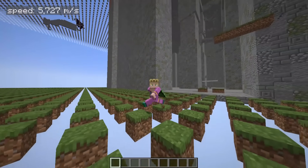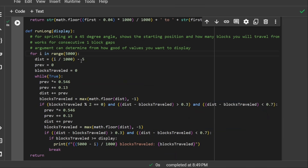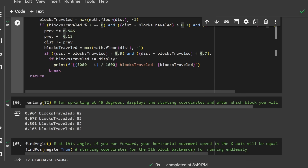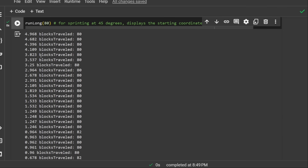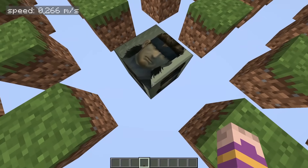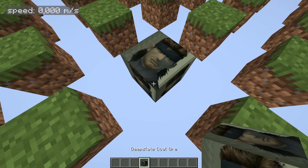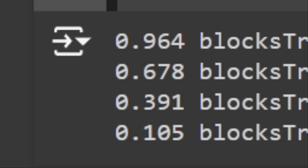Running at an angle is impractical — where will you find terrain like this? So let's find a method to run straight for a lot of blocks at least. It doesn't have to be endless, because it's impossible. I ran 5,000 simulations, each starting 0.001 blocks further along. All simulations were sprinting at 45-degree angles, and the furthest I got was 82 blocks travelled — achieved in 4 different simulations. A lot of them fell at the 80th block, but none fell at the 81st, because the 81st is a solid block.